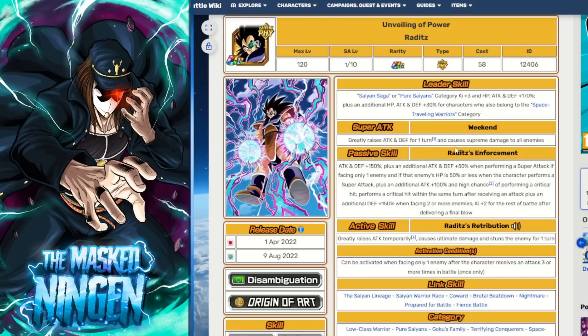Jumping straight in - they always do this with celebrations, right? The new unit that's just come out is most likely going to be the best leader for the EZA. So while Raditz does not lead Low Class Warriors, every single Low Class Warrior is a Pure Saiyan, and a lot of them are on Space Traveling Warriors. Even though Raditz himself is going to be getting the damage nerf as an Extreme unit - and let's be honest, he doesn't really do any damage anyway - if you use him as the leader, Pure Saiyan units get the 170% lead, and Space Traveling Warriors get the extra 200%, which applies to like all of the Team Bardock units.